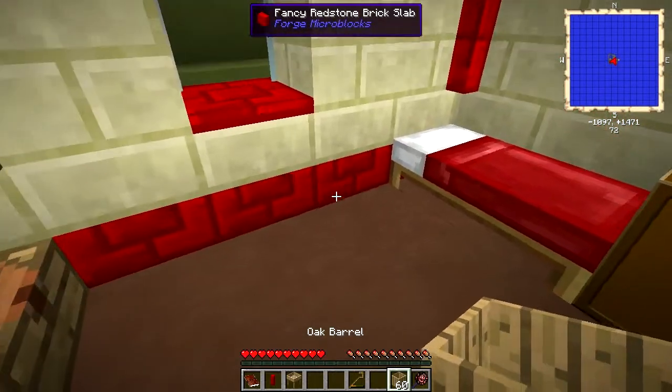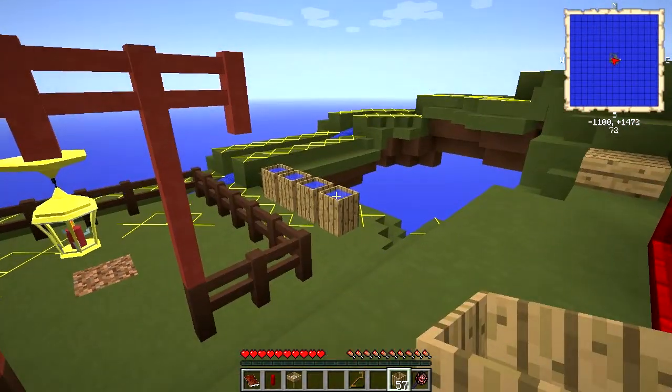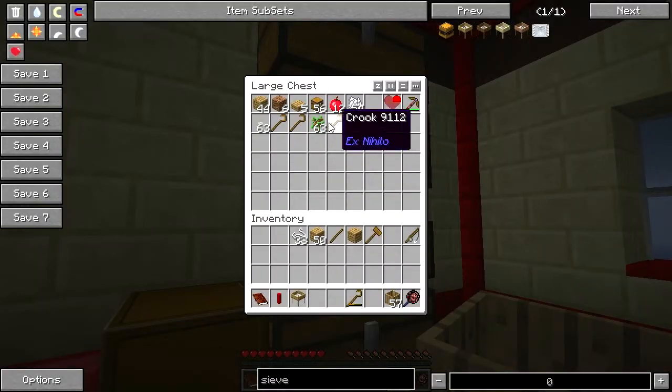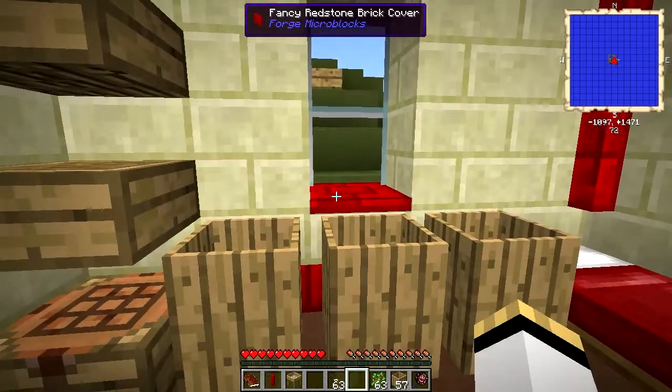If you take wooden barrels and put them down outside and it rains, they fill with water. If you put them down inside, you can take saplings or silkworms. You can also take rotten flesh, apples — there are a whole bunch of other things you can do this with.